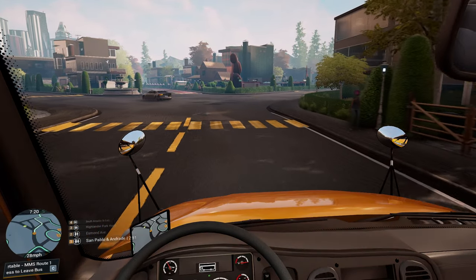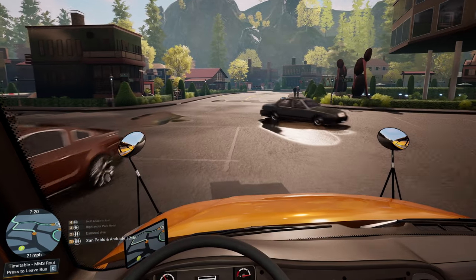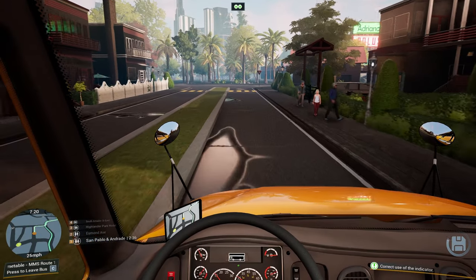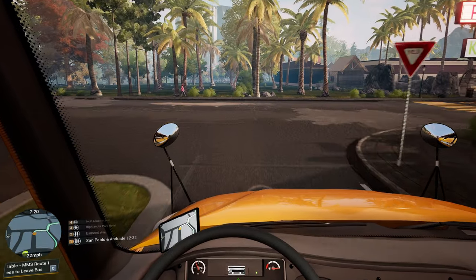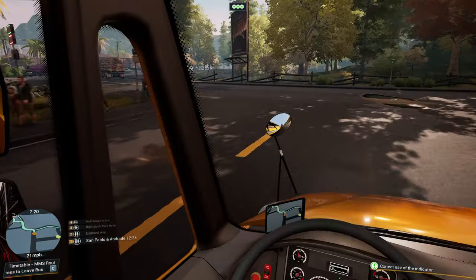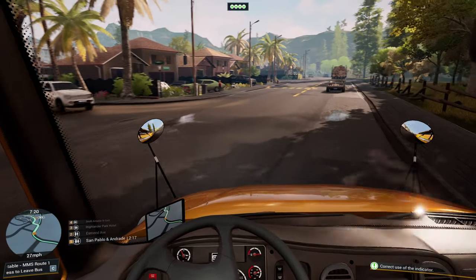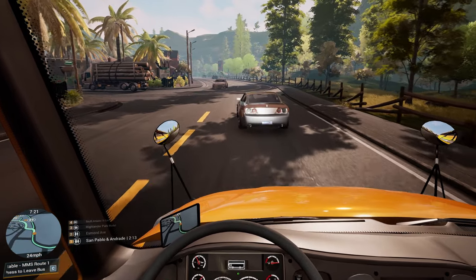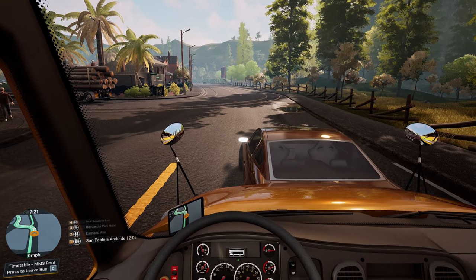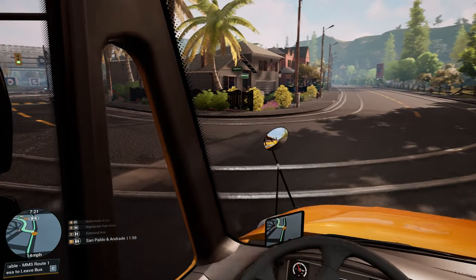Although for £2.49, can you really complain? Because it's quite a cheap DLC. We'll go left here. The view is really odd on this — it's a wheel-forward bus. Let's spin that round. So we're going to San Pablo and Andrade, that's our first stop. We're going to be doing everything today. Oh, stop — that's me with my foot hard on the brakes. Oh get out of my way! Luckily the people never seem that bothered when you crash on this game — they're never particularly fussed, are they.